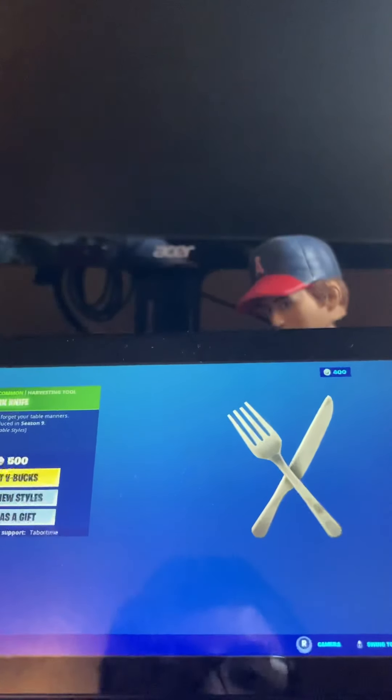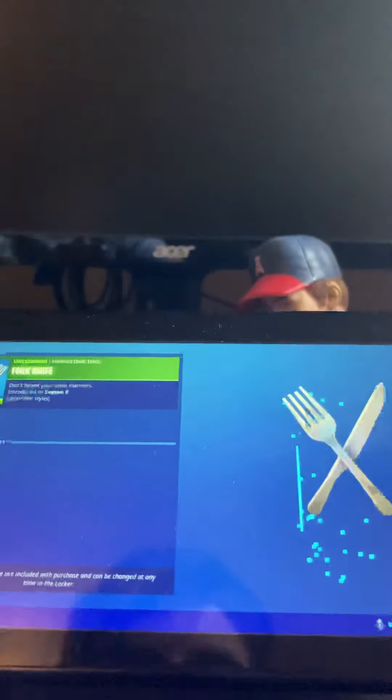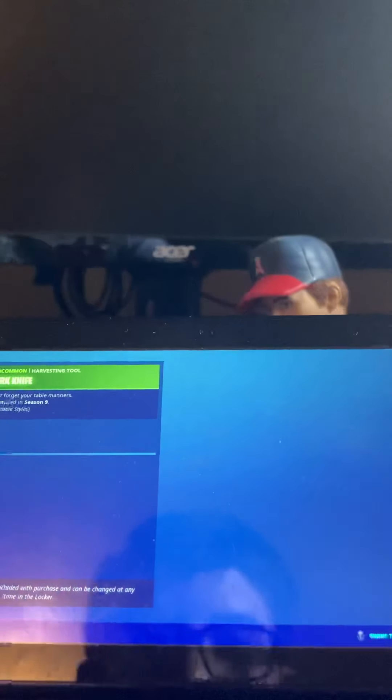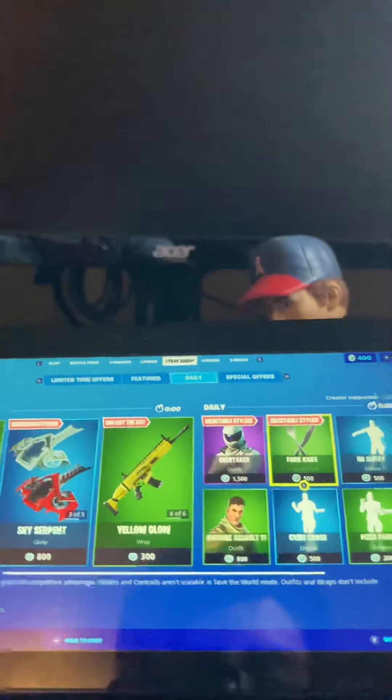The Fork Knife is back — it came out in season 9. Oh, that's selectable styles, I didn't even see that. You can either go fork knife or knife fork. So you can have your fork on your right, your knife on your left — or you can switch it up: knife on your right, fork on your left. Kind of weird selectable styles, but it's cool.